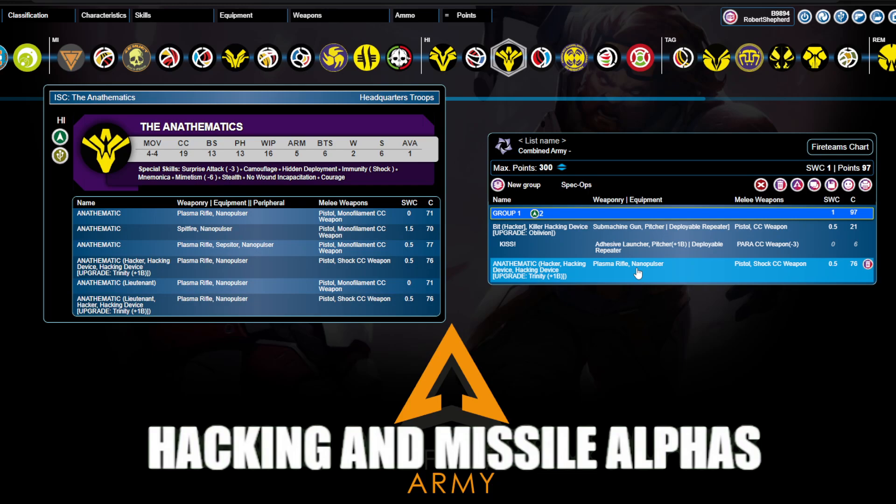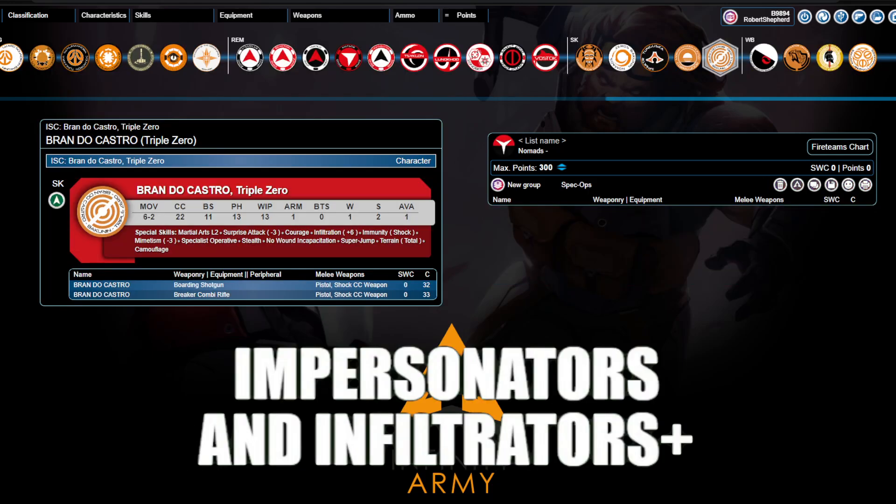Otherwise, I will direct you to my guided missile video — I think it's pretty good and it still holds up. Everything that applies to defending against guided missiles also applies to defending against killer hacking alpha strikes. And now our final category in the top five archetypes: impersonators and infiltrators plus.